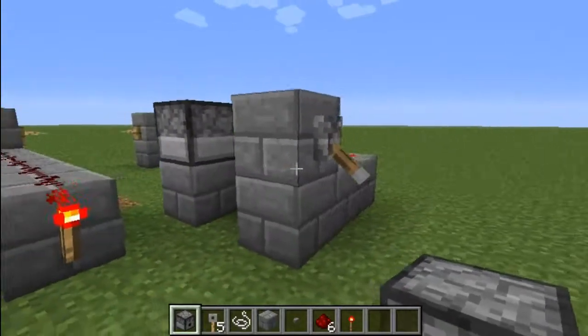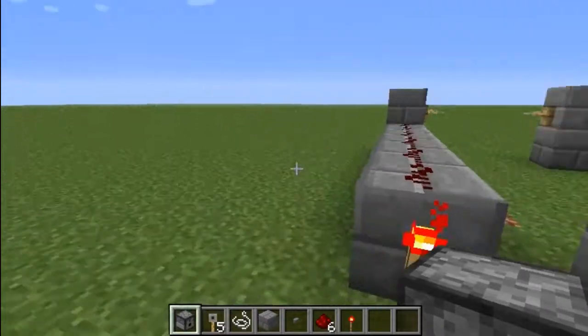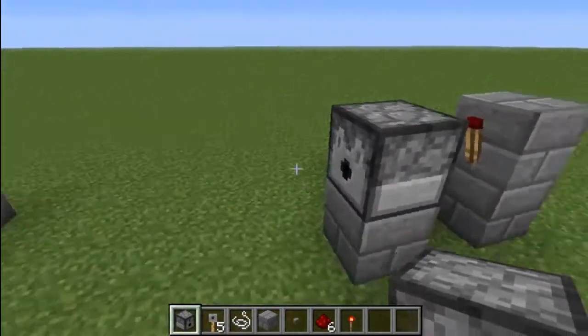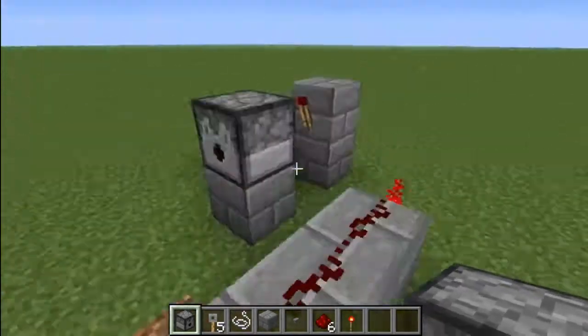This is just a simple clock, and here are some arrows. Basically, how this works is the dispenser shoots arrows into the tripwire and it gets activated.